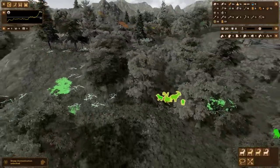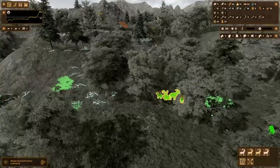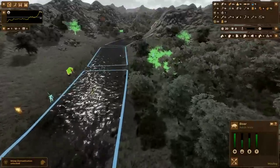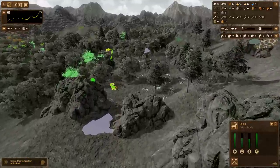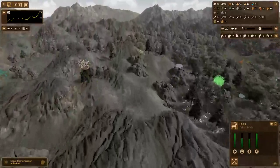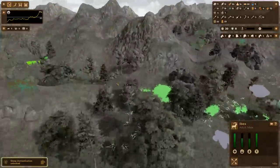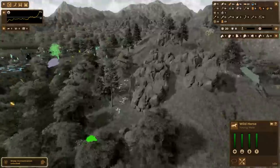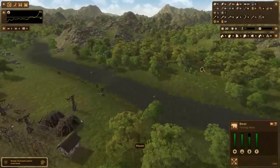So if we double click one Ibex, it will highlight the group and capture instead of hunt. We'll be restricted to capturing young Ibex, so look out for the deep green Ibex — the deeper the green, it means they're young. That might be the only two Ibex close enough to grab.